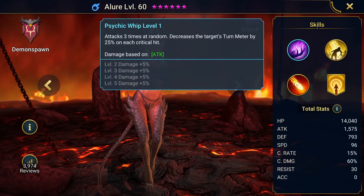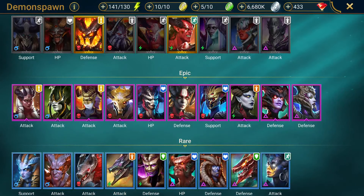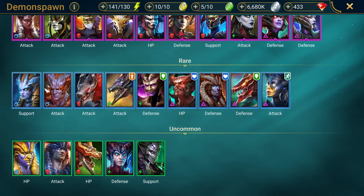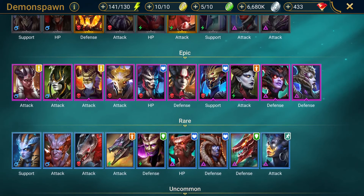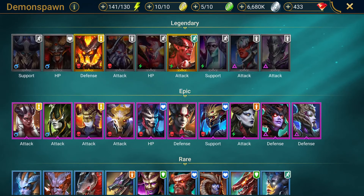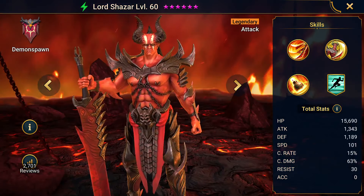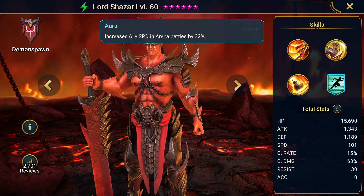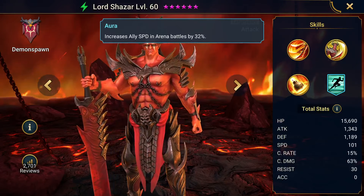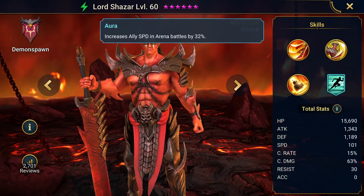Circumstances also change how that works. Wave clearing — she's not going to do much with her A1. Well, if you're targeting one champion it's going to decrease their turn meter by 25%, which can give you a hand. Another thing to look out for is going to be their aura. Lord Chazar, for example — his is fastest speed in arena battles, fastest speed in general. You might check out his kit and think he's pretty decent, and then you look — bam — fastest arena battles, and that just moves him up in your list.